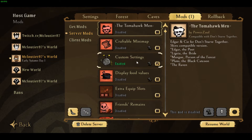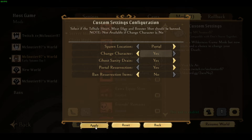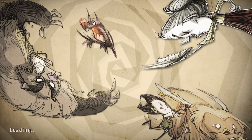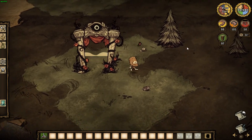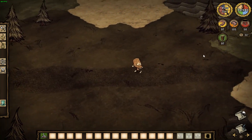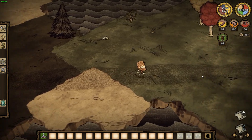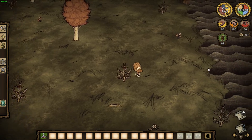We are back in the settings screen. We're going to go back under settings and turn character change on. This is going to allow us to change our character at the portal every time we die. Let's go ahead and resume.